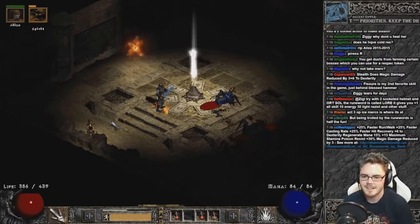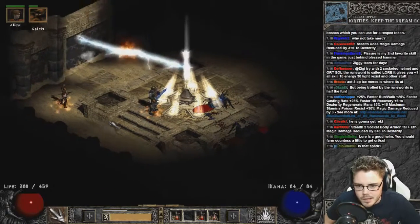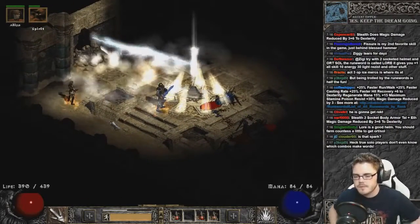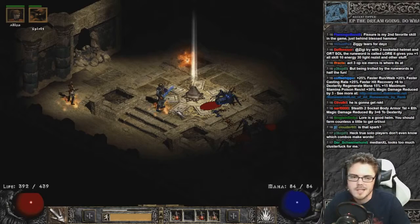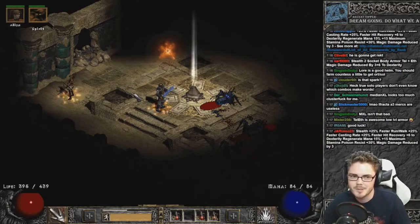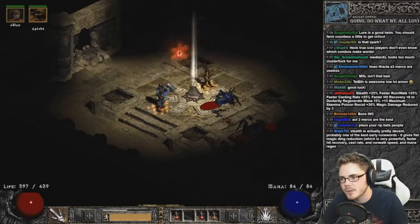It's all happening! Faster run/walk, faster casting, faster hit recovery. Dexterity, mana regen, stamina, damage reduced by 3, poison resist 30 — that actually sounds pretty good. But I like how it's like this magical thing, all this fancy magic and stuff, and then all it does is blow a hole in the wall. I mean, I could have done that with a pick or a hammer — unless it's a magical wall. It could have opened like a crazy staircase or something, but nope, it just blows down the wall.